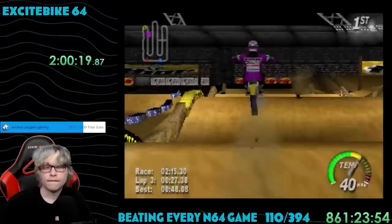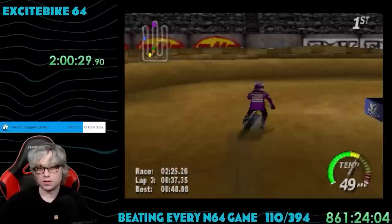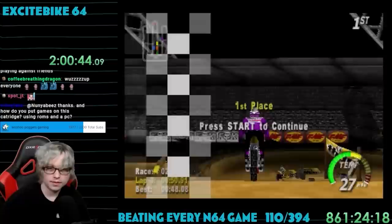Now it was on to the gold round with five tracks to tear up. The game was starting to feel quite a bit harder — the first indoor track was just littered with hairpin turns, which were so hard for me. My strategy was to slow down aggressively and try to take the turn on the inside. In my head this made sense because I'd travel less distance, but it doesn't work well in practice. Despite this, I was able to take first place on the first try.